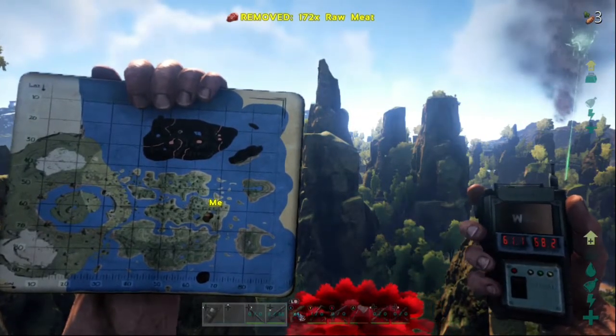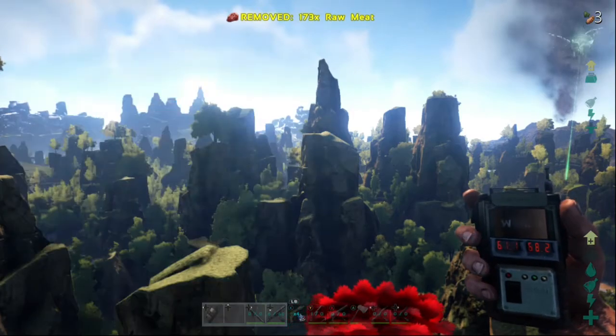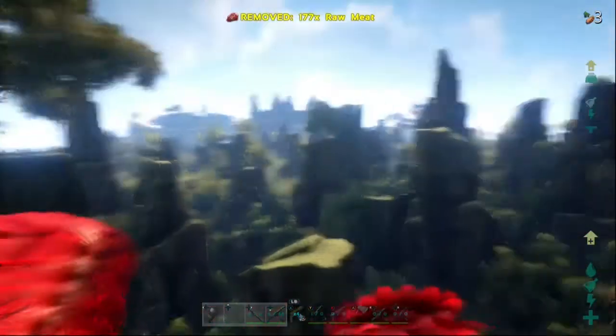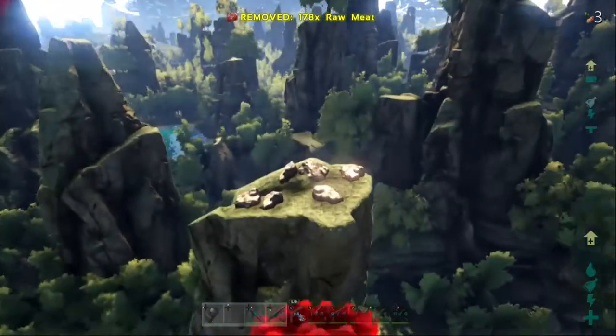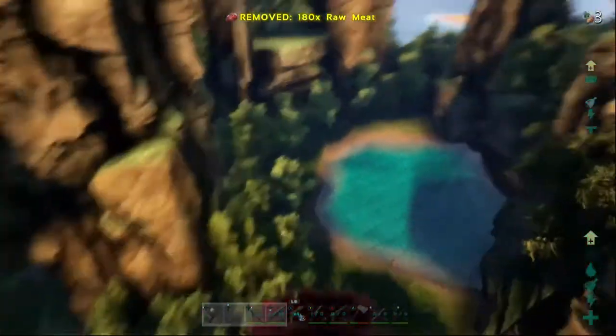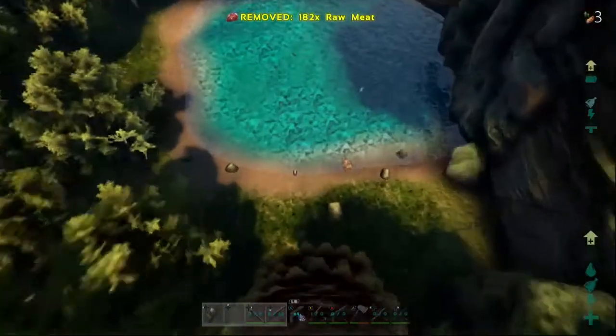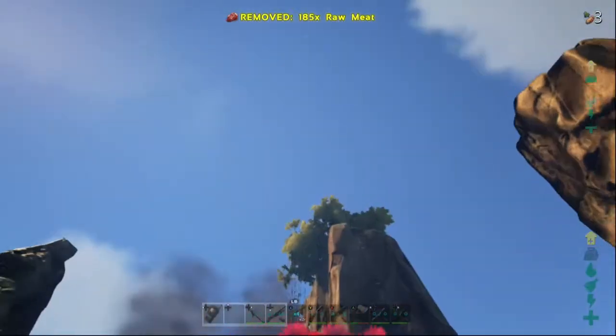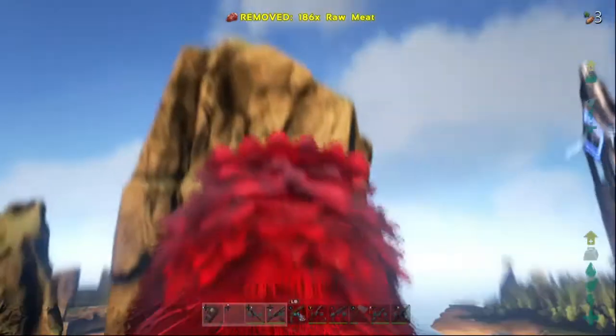Base location number three. The good thing about this one — it's completely open air. You need birds. You can build off of these pillars here. I personally don't use pillars — I like doing foundations. Pillars can be kind of dangerous. You've got metal, you've got crystal, tons of water access around this area, and you have beavers — that's a good thing, because you get instant wood. But the only problem is you really have to have a bird to really do anything here.